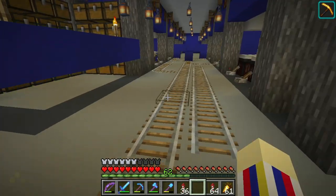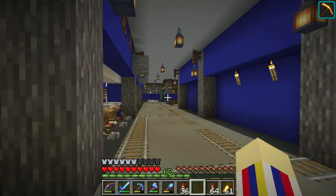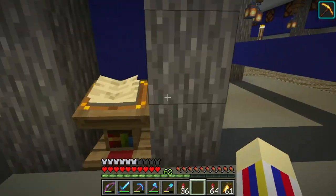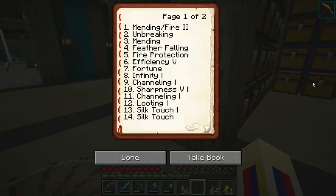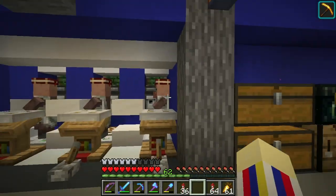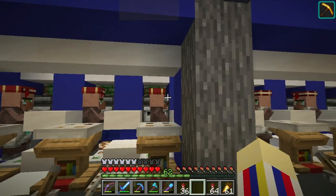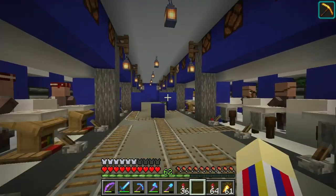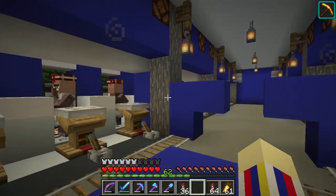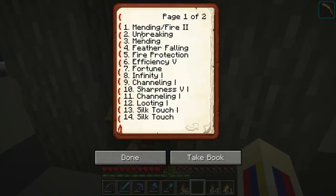All these rails are here because I had to move villagers who didn't have the right trade and moved them down or relocated them. I also have a little lectern right here with a book listing what enchantment books I have and where they are. Number one here corresponds to this first villager — he has Mending and Fire Aspect 2 — and it just goes down the line, so this is number eight, this is 13, and it continues down to 14 through 19.